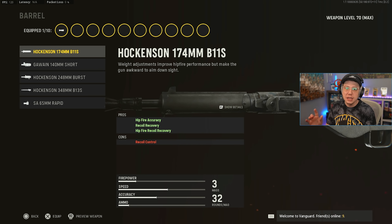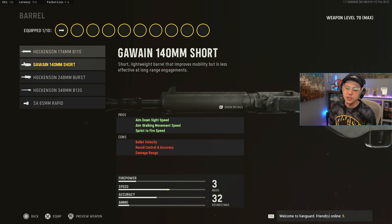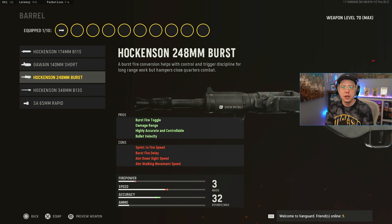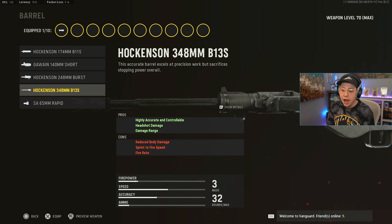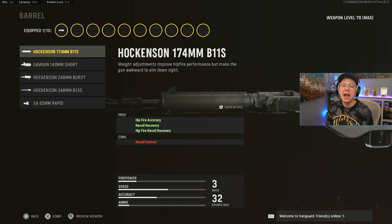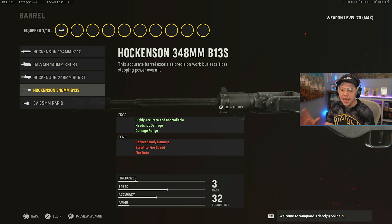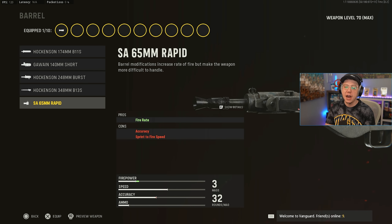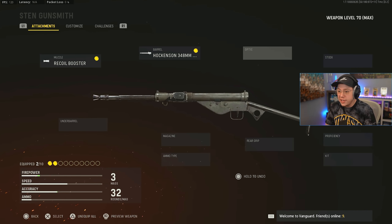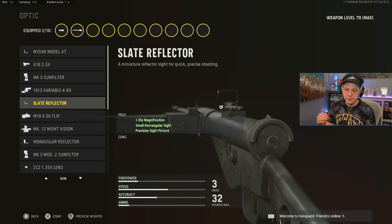Starting with the muzzle for SMGs — it really depends on the weapon. The F8 Stabilizer is solid because you get better accuracy and better damage range, great for more versatile SMGs. You could also go with the Rifle Break, which helps with accuracy that SMGs generally need. Or you could go for the Recoil Booster — you lose some accuracy but gain a higher fire rate, which is beneficial in quite a few cases. The Sten doesn't have the best fire rate, so the Recoil Booster is a pretty solid choice here.